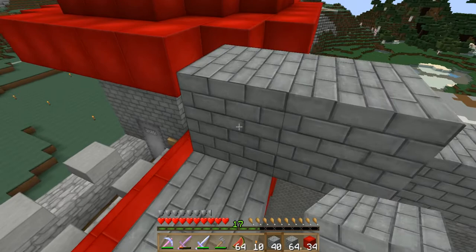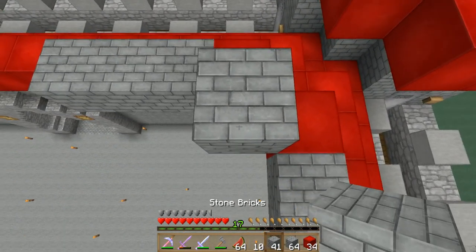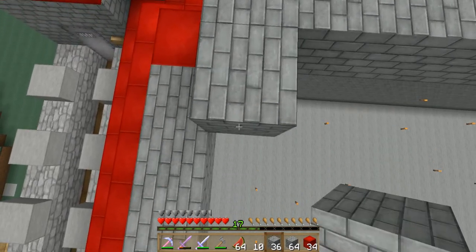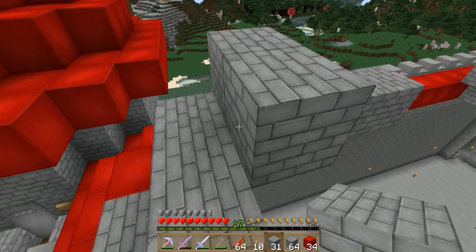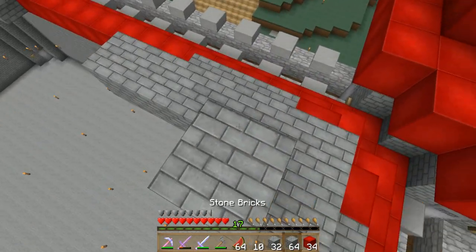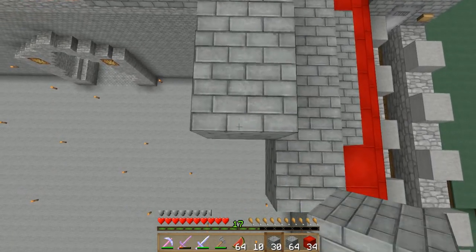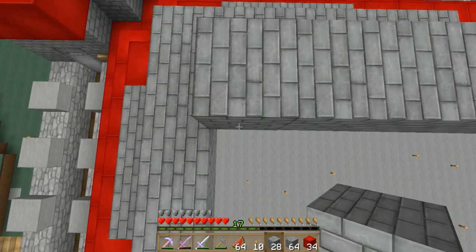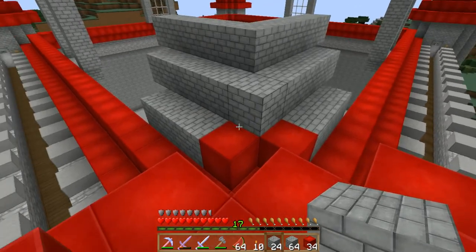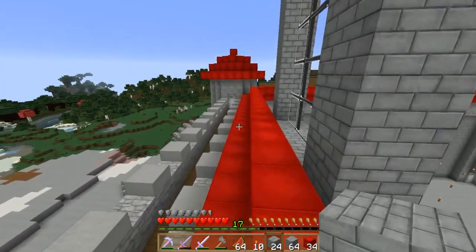And then add a block like that. I was supposed to make that higher but who cares. And then if I can get to the stone bricks — one farther than that one, and then one farther than that one, and then like this again, and one farther again. So it should look like that. I think eventually you take that out, but for now just make it like that and then do it in all the corners.